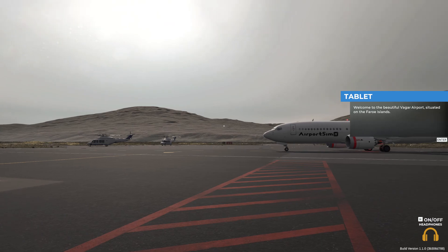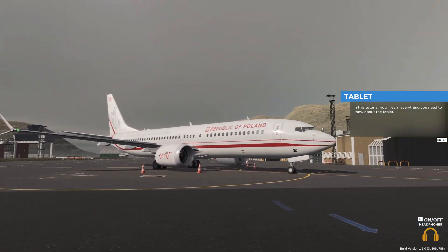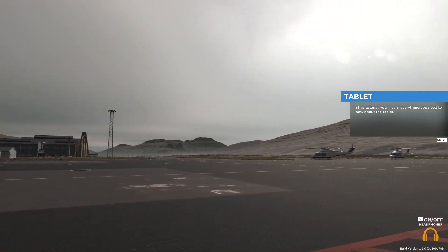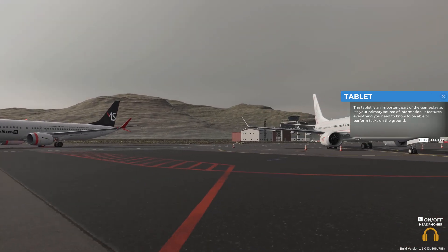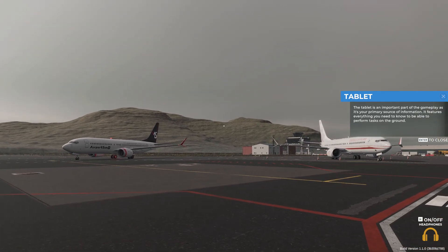Welcome to the beautiful Vagar Airport, situated on the Faroe Islands. In this tutorial, you'll learn everything you need to know about the tablet. The tablet is an important part of the gameplay, as it's your primary source of information. It features everything you need to know to be able to perform tasks on the ground.